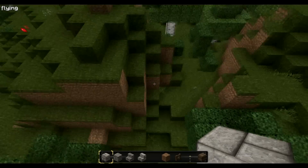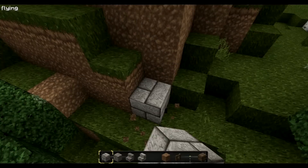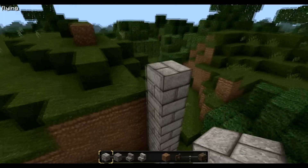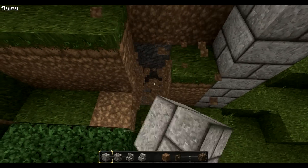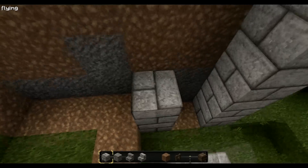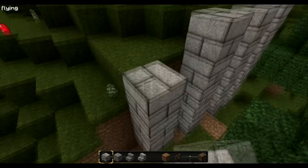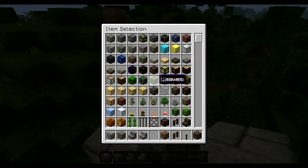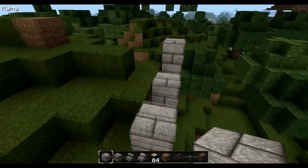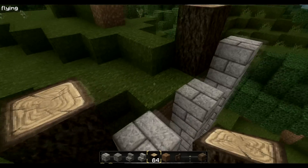Let's see where to start. I think in this position here we build our edge of the fundament, maybe in this height. For this we need to destroy these blocks here and then we can build it up. So then I take dark wood — 46 wood blocks.